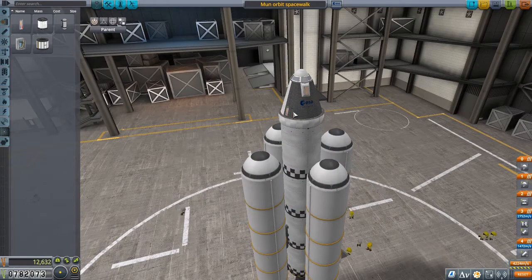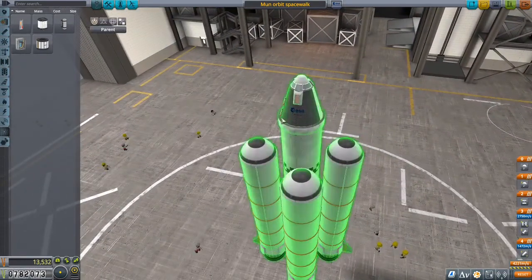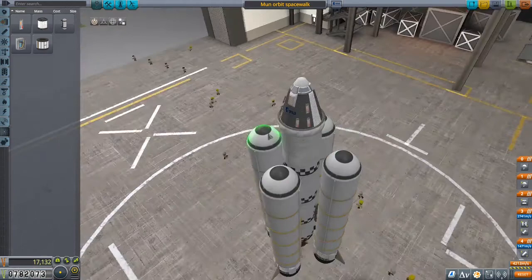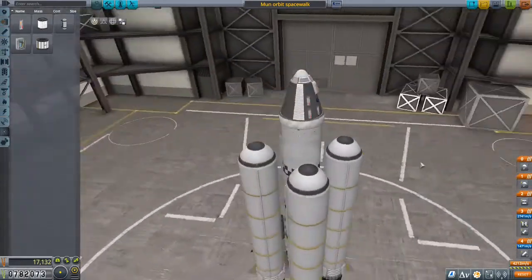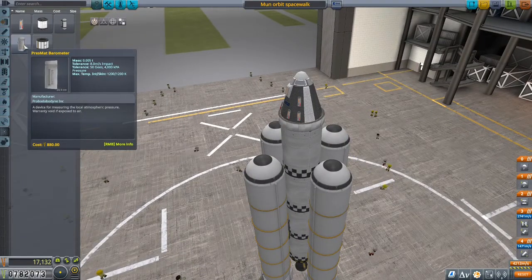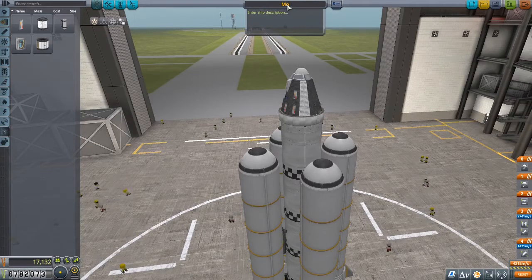We're adding just a couple of thermometers so we don't have to look for them later. I thought about adding a barometer but that doesn't really make sense in space. Let's call this mission 'moon non-orbit science.' It's been some time since I did the mission to go to the moon and I don't remember exactly how I did it.